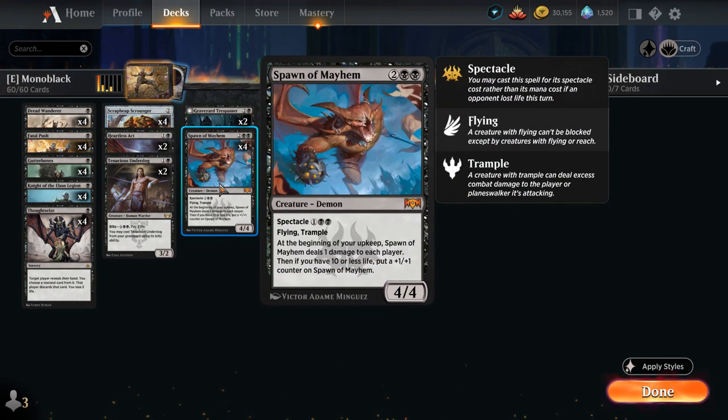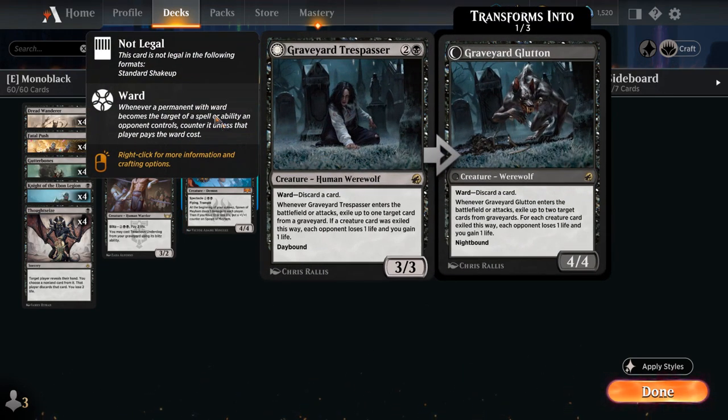At 3 mana we have a full set of Spawn of Mayhem — actually a 4-drop, but thanks to Spectacle we can play it for 3 mana. With all these aggressive 1 and 2 drops we can often enable it on turn 3. It's a 4/4 with Flying and Trample that slowly drains both players and potentially picks up +1/+1 counters if we're low on life. We also have two copies of Graveyard Trespasser, a 3/3 with built-in protection via Ward, making the opponent discard a card if they try to target it. When it enters or attacks we can exile a card from a graveyard, and if it's a creature we can drain the opponent and gain a bit of life back.